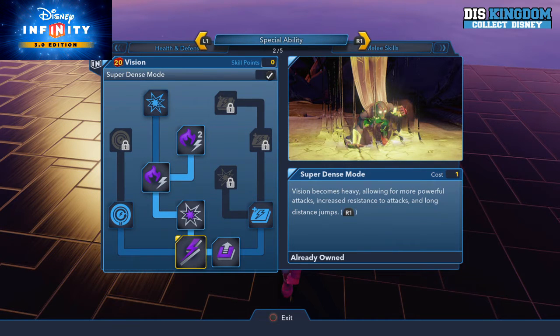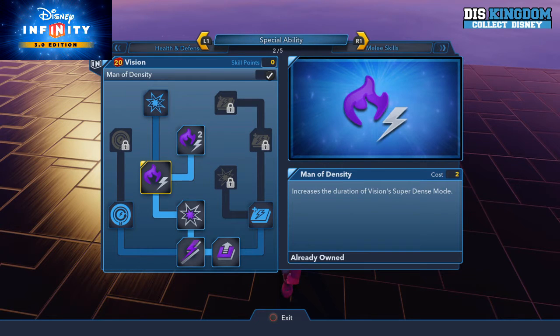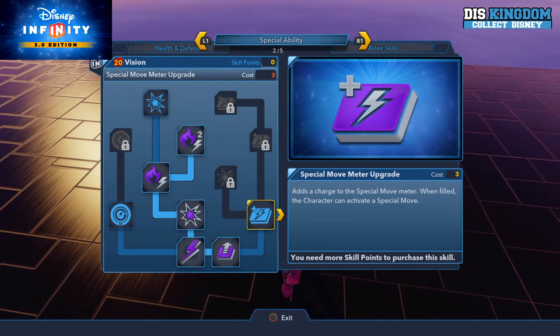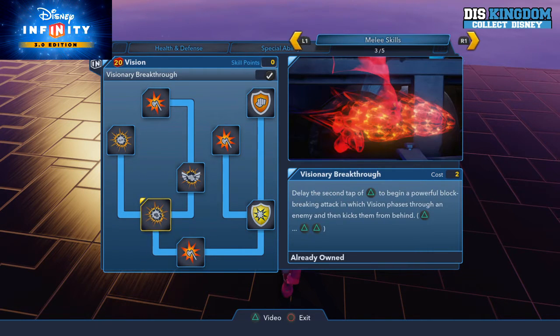For his special ability, you get a super dense mode — Vision becomes heavy, allowing for more powerful attacks. And you have some super move bonuses covering how long they last and how many charges you can build up. In his melee skills, you have the damage increaser and Vision Breakthrough, which is a powerful attack.